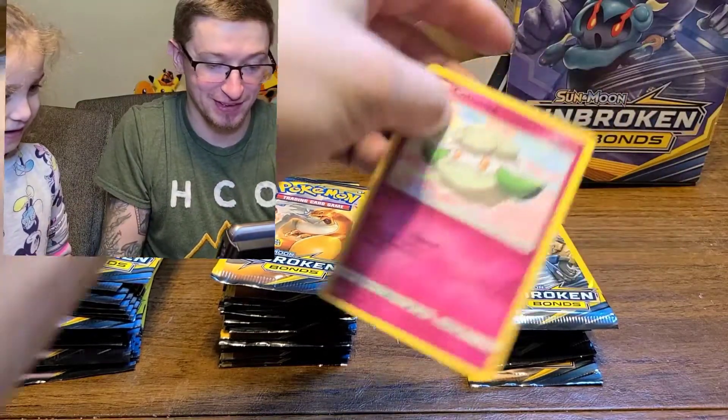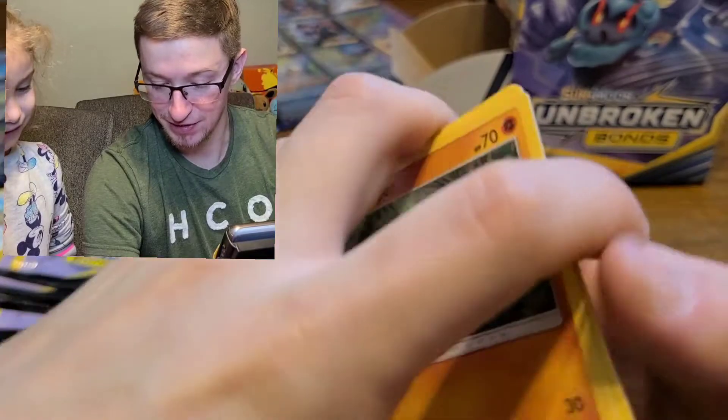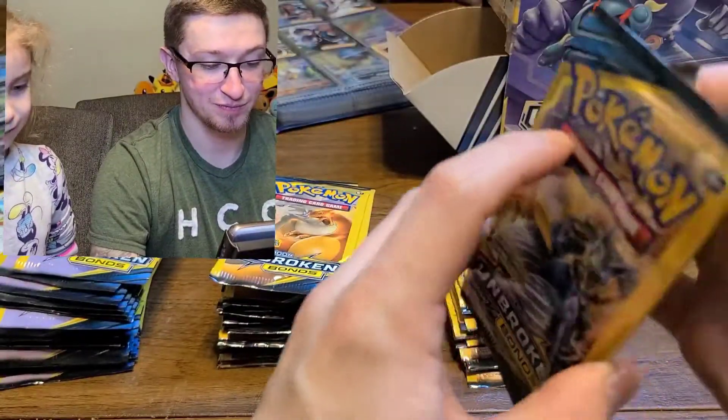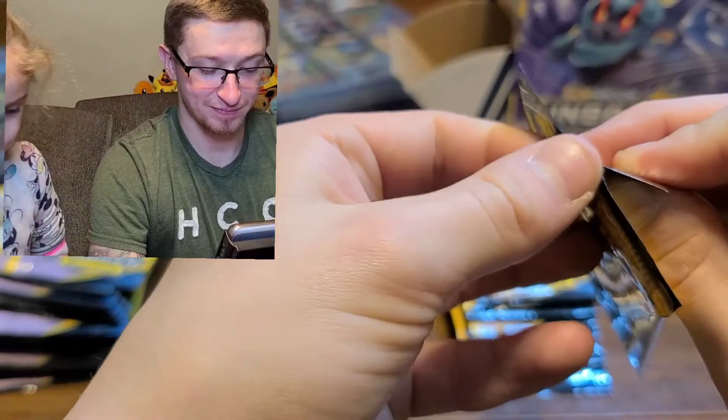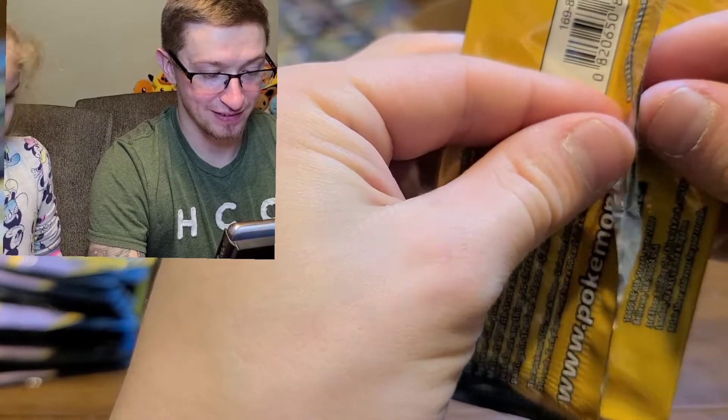Let's see what we got - what cards you messing up? Got a Cottonee and a Whooper. The other one was a Fire Energy. Am I gonna open another one? If I can get this open - come on, please. I showed you, Daddy. I know, but that's what happens to me. Just open it like a Hulk! I tried to and it just rips terribly.